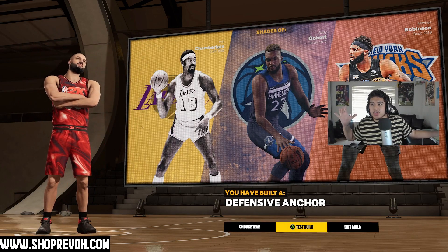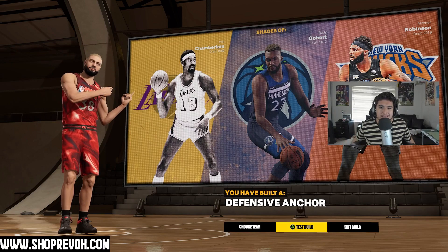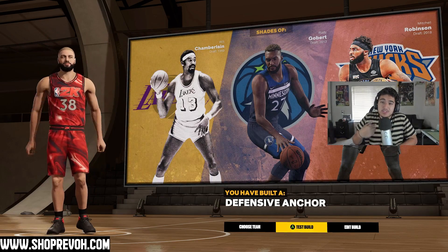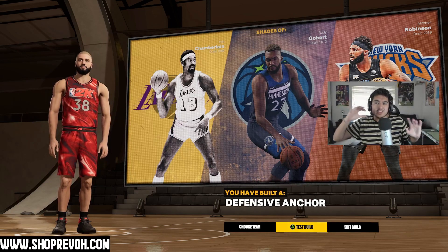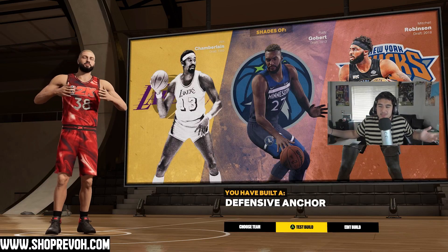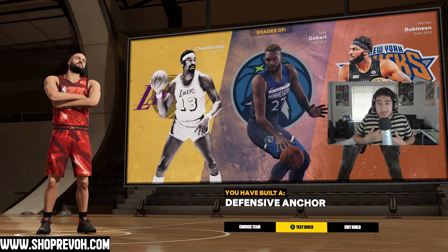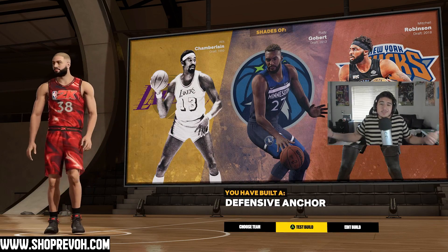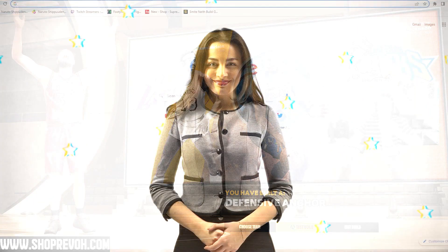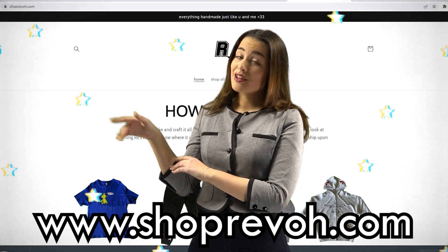I'm going to mess around with this build — if you have any tips on how to improve it, let me know. This is for traditional centers. I've played around 15 Rec games already and every time our seven-foot-one center faced a power forward or six-foot-eleven center, they got dominated — mainly because of the height and strength advantage. You really don't need three-point shooting; it's very hard to shoot this year anyway. Leave a like if you enjoyed, comment what you want to see next, and thanks for watching!